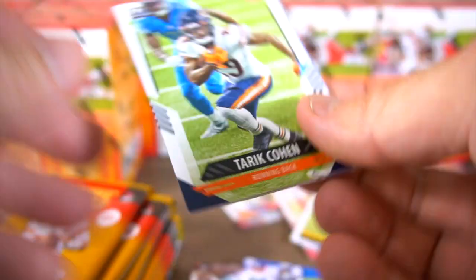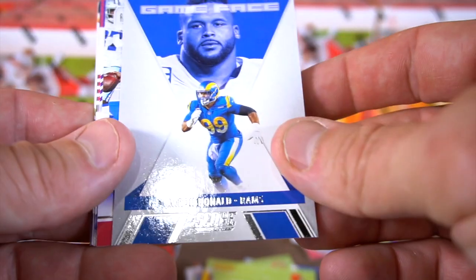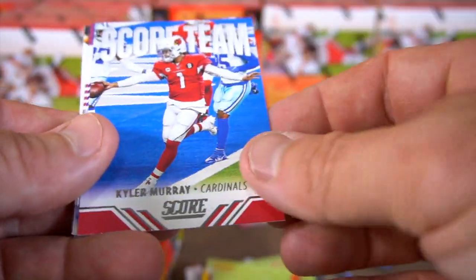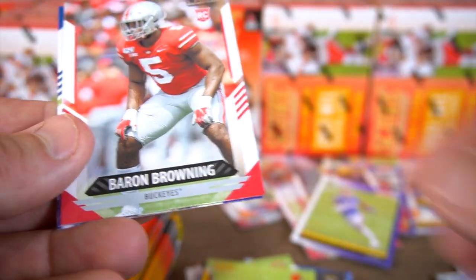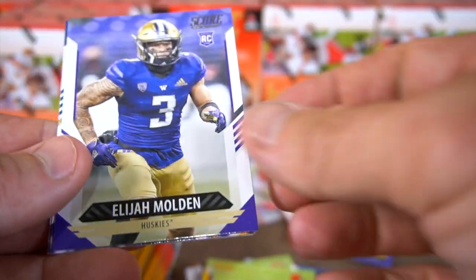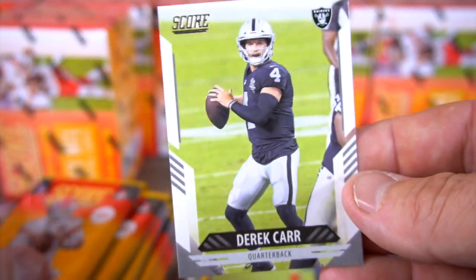Lavonte David, Derrick Barnett, Tarik Cohen, Jake Luton, Kareem Hunt game face, Aaron Donald, Kyler Murray Score team, Terrace Marshall rookie, Baron Browning rookie, Elijah Molden rookie — cool. Russell Wilson base and a Derrick Carr.